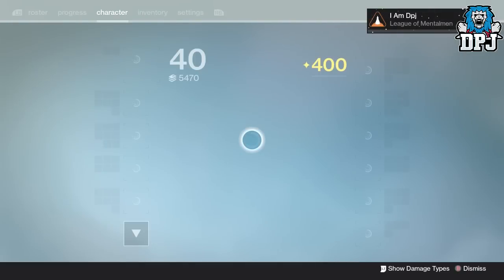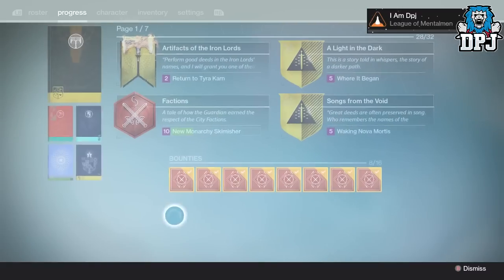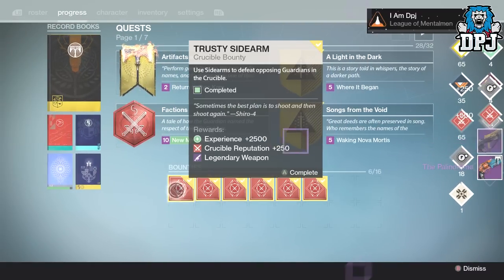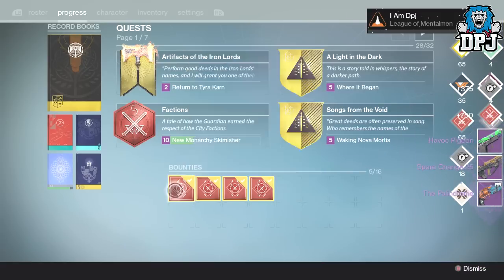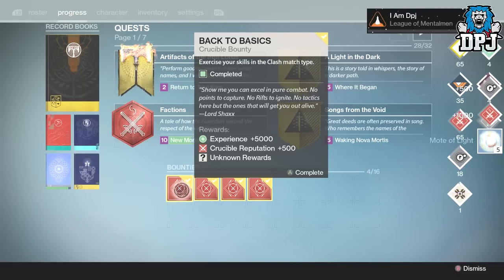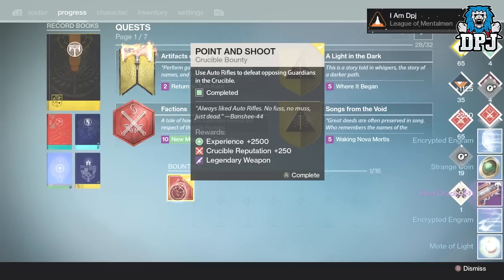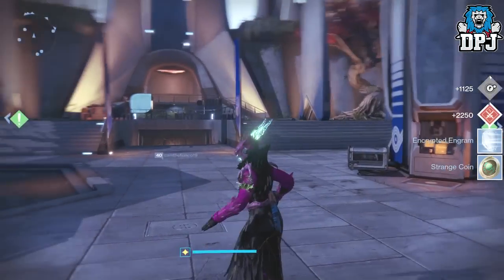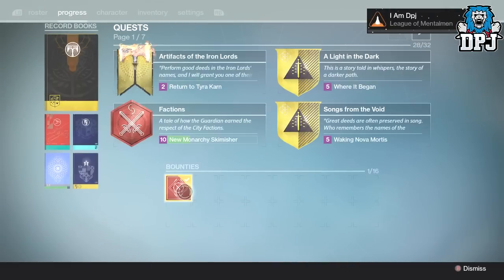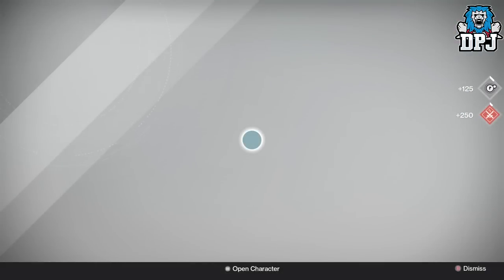Okay guys, so I'm on my pretty in pink Warlock and let's see what we have to open - I'm not sure I've got as many packages on this character. Let's just open them - Pandora's not bad, Spare Change, Havoc Pigeon again - screw you. Steal Oracle again. Just double checking I don't lose a PvP package - let's quickly open that, and I've got loads in my postmaster.